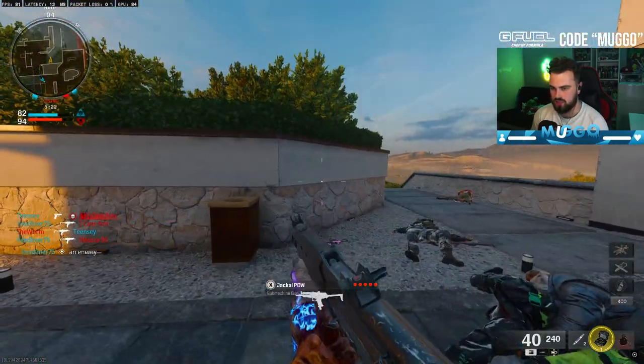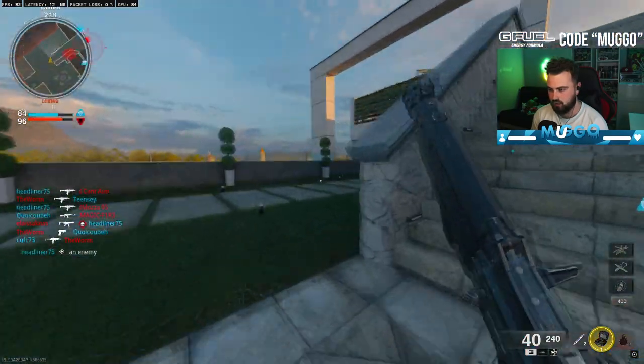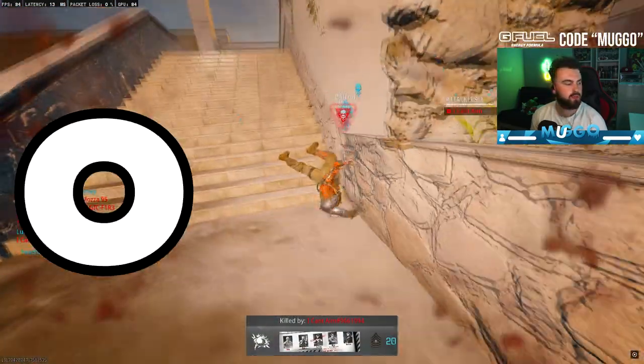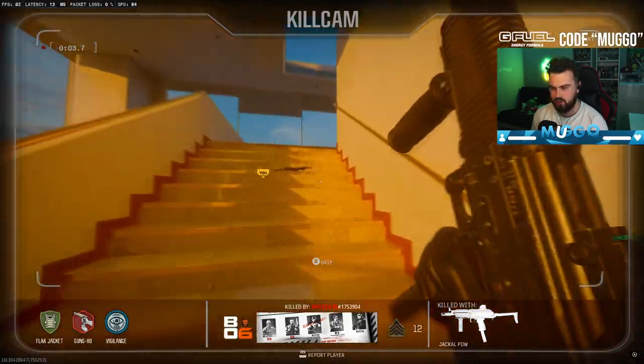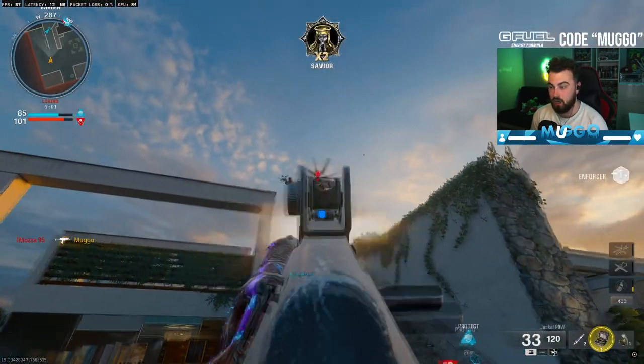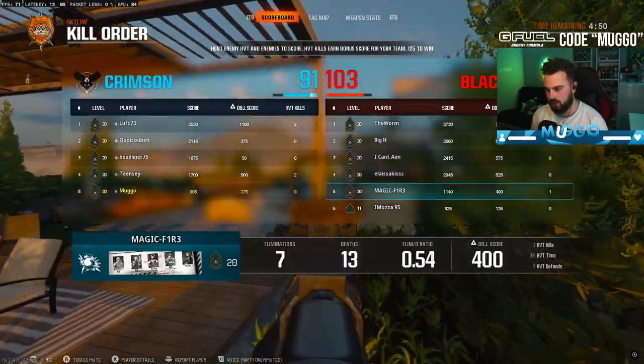You can run forward, backwards, sideways — sprint and dive, which is kind of cool. And everyone is using the Jackal; it's that overpowered — better at distance than an AR. These helicopters also stay in the sky for what feels like forever. You get one of those and you're protected for the whole game.